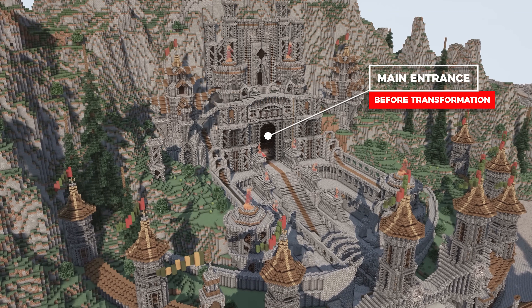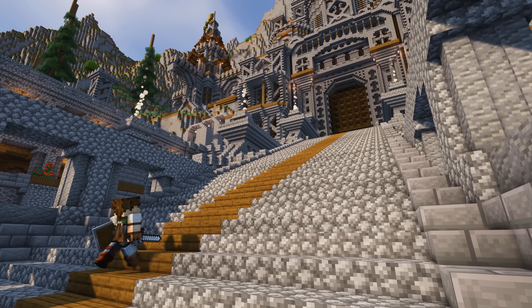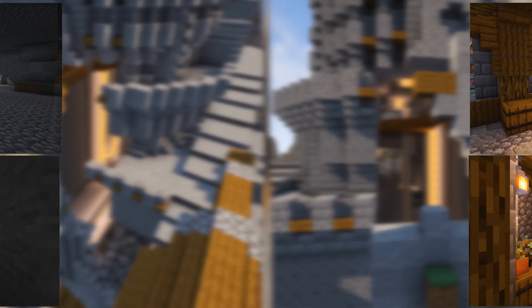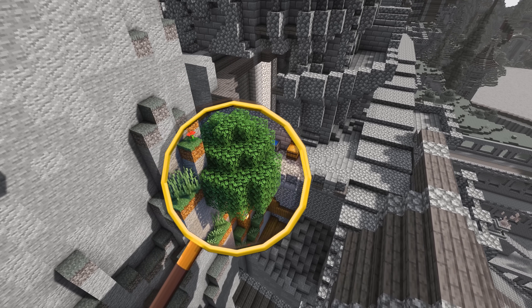This is the main entrance before the transformation, and this is what it looks like now. From a distance, I know it's kind of hard to tell just how much went into this, but if we take a closer look, you can see that the previous design had a bunch of areas that were just completely destroyed. And now I've fixed all the errors as well as updated the designs, so I think this makes for a pretty decent improvement.